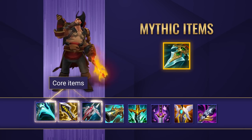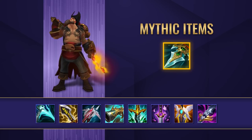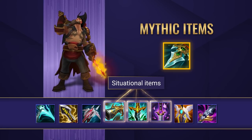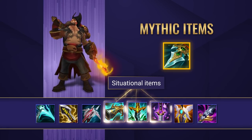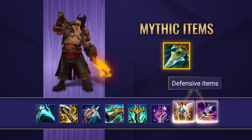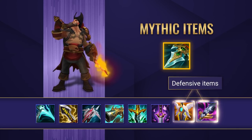Follow that with Infinity Edge and Lord Dominik's Regards for your core item build. Of course there are also some very potent situational items that you can go for if you feel they will be better choices: The Collector, Serpent's Fang, and even Youmuu's Ghostblade can be amazing in certain games. If you need a bit more survivability though, Guardian Angel and Maw of Malmortius are the way to go depending on if you need armor or magic resist.